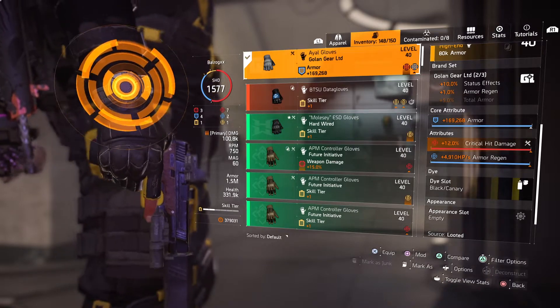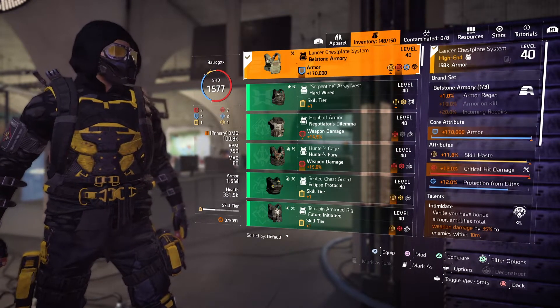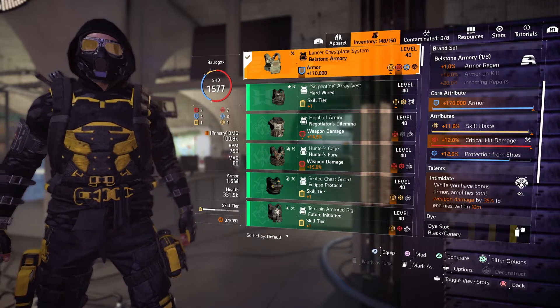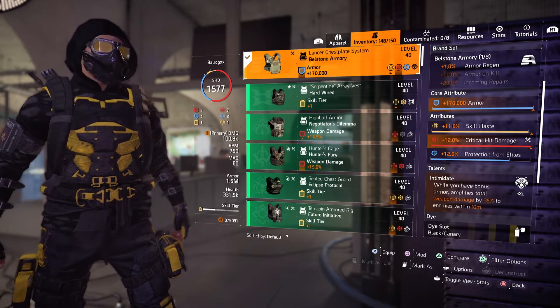The chest piece is our only Belstone piece to get that one percent armor regen. You want it rolled with armor regen and critical hit damage, but I had bad luck on the drop so I'm stuck with skill haste. It's not bad but it's not the ideal stat we want. We use protection from elites for the gear mod.